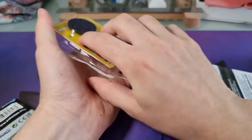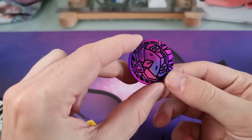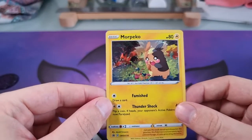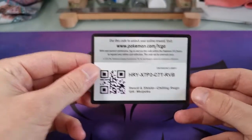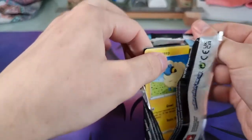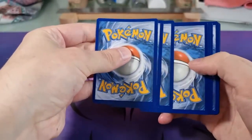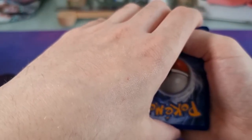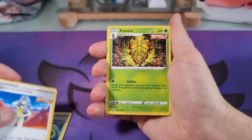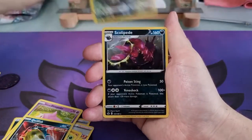You obviously get the coin and you get the promo card. And a Morpeko promo — it's actually quite a nice promo there. And the code of course. So let's see what is in the pack. With three packs, we are not hoping for a huge amount, but it would be great if we could pull something. Leaf Energy — I guessed the energy wrong. Karen's Conviction, Kakuna, Morip, Clobopus, Weedle, Slowpoke, Qwilfish, Zangoose, and Scolipede.